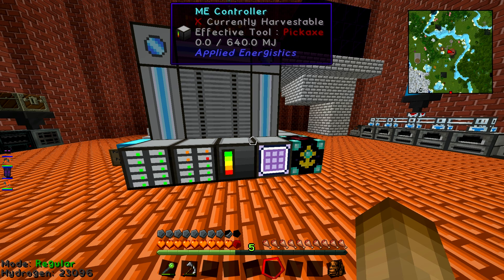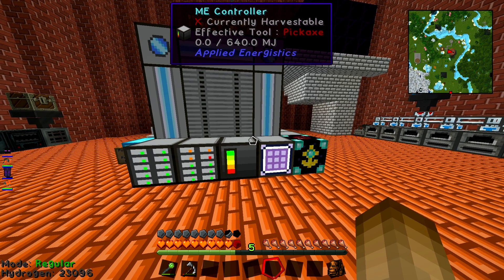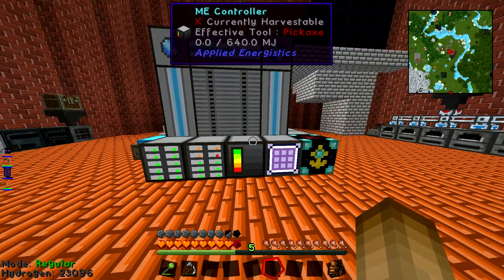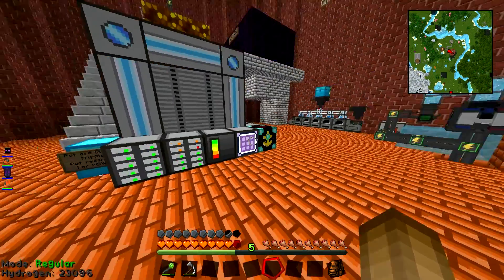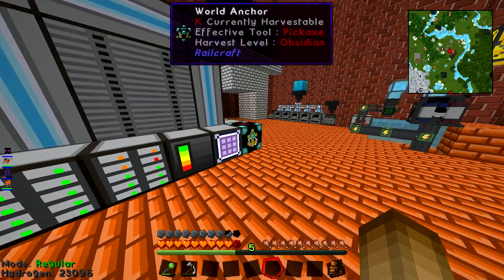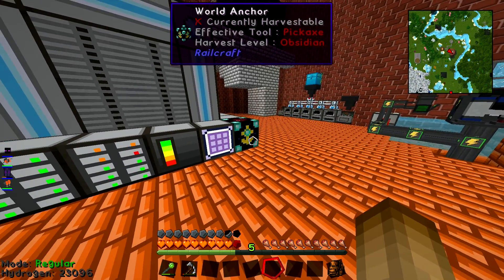Today we're looking at the ME Network — just the very basics of it, using it as a storage setup. The ME Network is part of Applied Energistics. It's a very cool mod; you can do tons of crazy stuff with it, but for today we're just going to look at what I think is probably its most useful thing: organizing your storage.